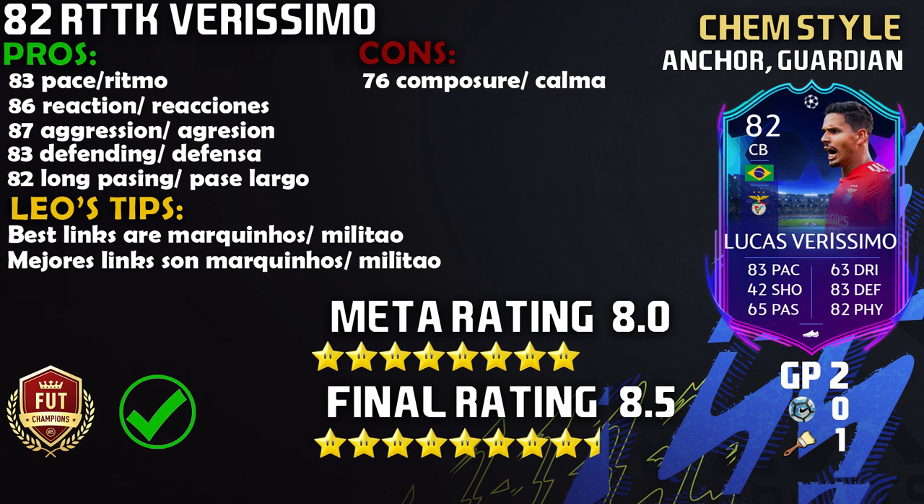The only con on this card is probably the 76 composure. The agility and balance were not a con — I did not feel it at all. He's like Varane: low agility and low balance that you don't really feel in-game, and with this Verisimo card you definitely don't. For best links, I think Marquinhos and Militao are the way to go — go Brazilian with this card to maximize your defense. Pepe wasn't that good for me.